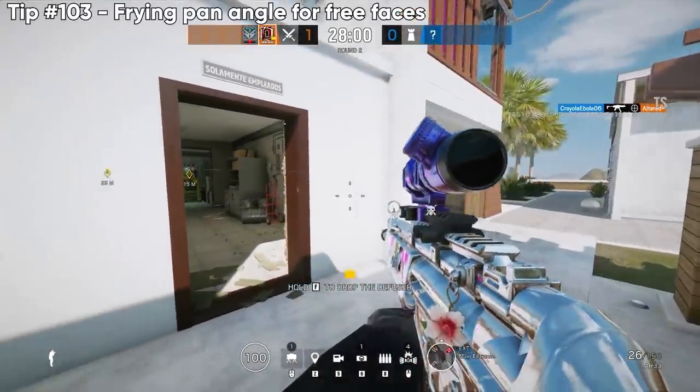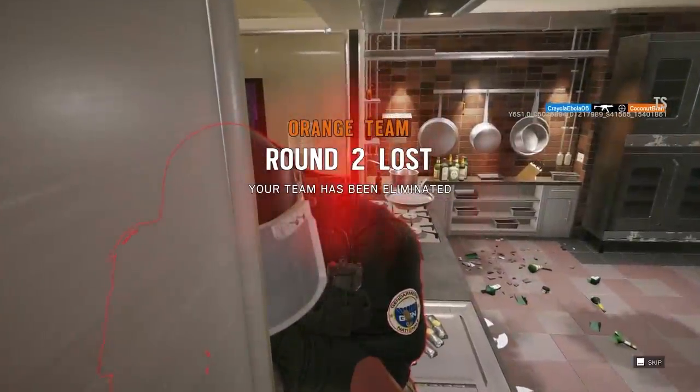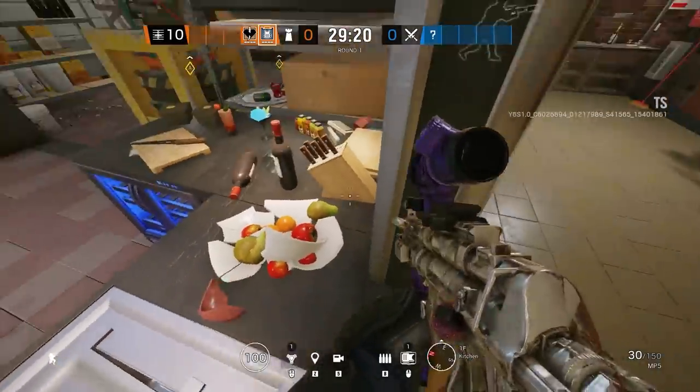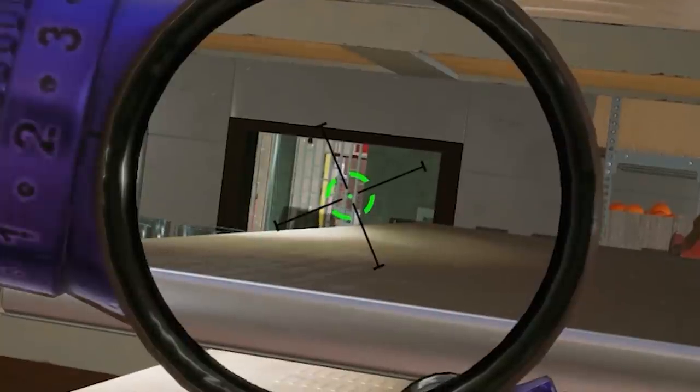I'm getting tired — this one's the frying pan angle for free faces. Do a similar thing as the last one, kind of drop off the counter a little bit, and you can stand up at a perfect angle over the microwave to deny delivery entrance.